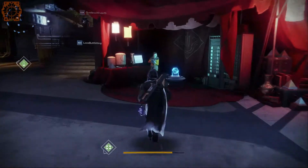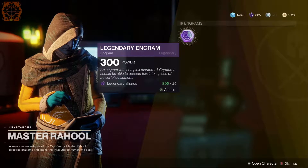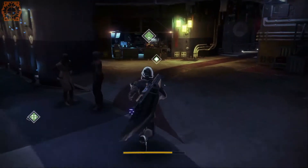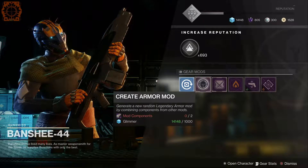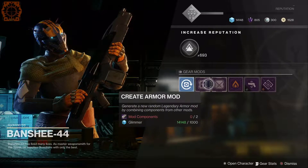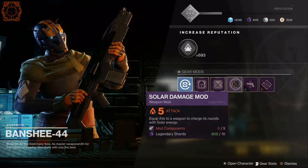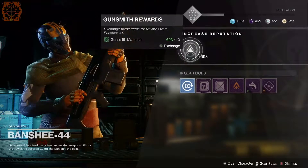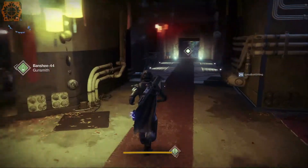Let me show you Rahool — you can straight-up buy an engram now for 25 legendary shards. That's much more reasonable than I thought. You can try to get something nice out of that. And if you go to Banshee you can see that you can buy specific mods, which is really nice. You need mod components — you have to dismantle mods you don't want. These cost only two for a random mod, same as before. But now you can spend five mod components to get a specific thing you want. Those kinetic mods were up on day one of launch so I grabbed a couple, and these rotate daily.